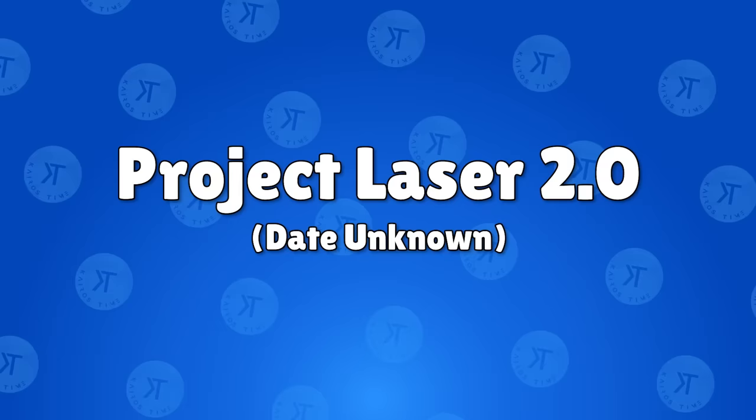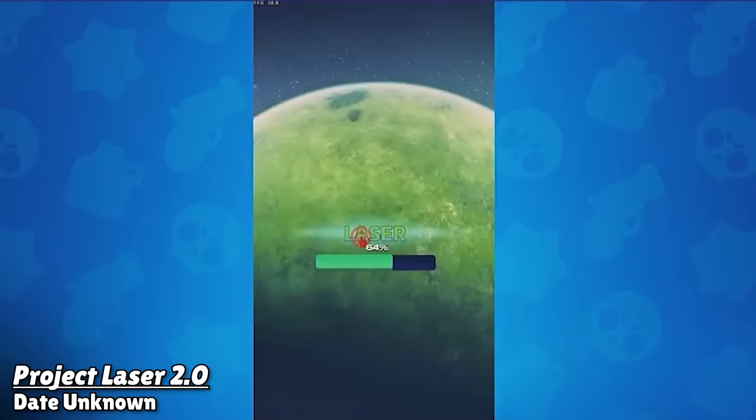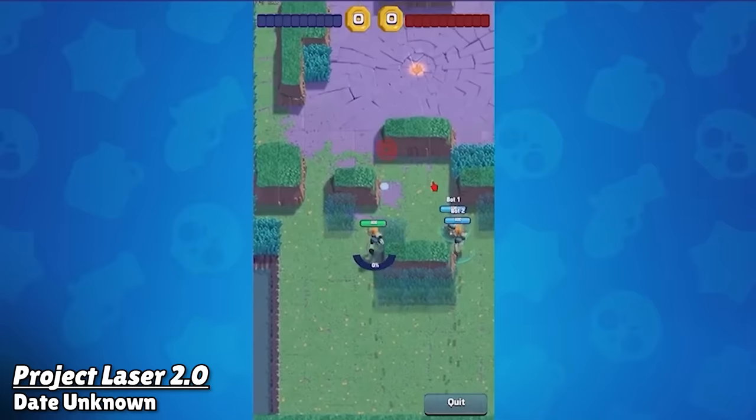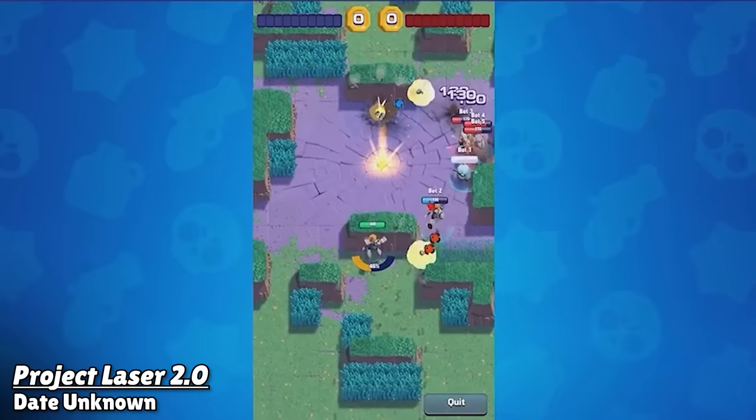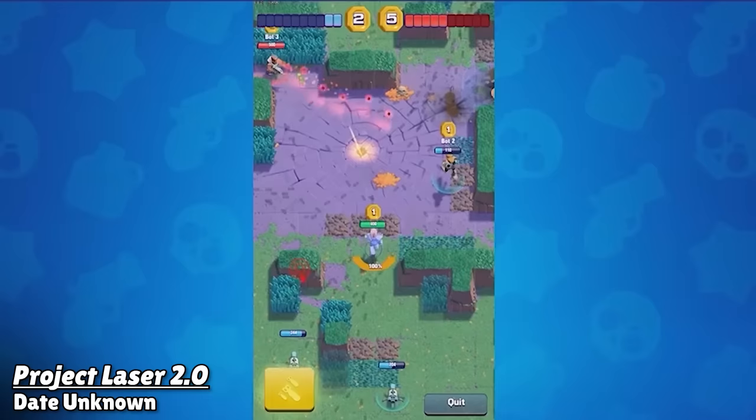Project Laser 2.0: Sometime along the way, they actually removed a character from the game, but more important than that, this is when Project Laser switched to portrait. Players still tapped to move their characters, but now they could swipe to attack whenever they wanted and in any direction. The stealth mechanic was removed from the game, so you could actually see enemies behind walls as long as they weren't actually hiding in bushes. This is also when they introduced supers into the game, which would charge depending on how much damage your character did. In order to activate your super, you would tap a button and then swipe to aim and activate it.